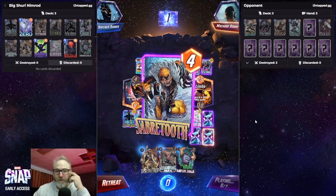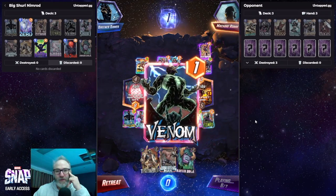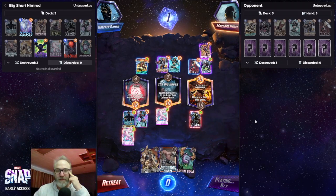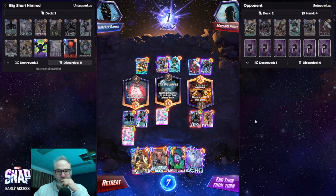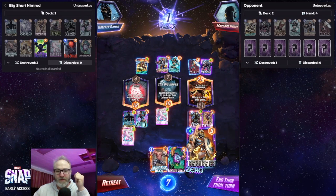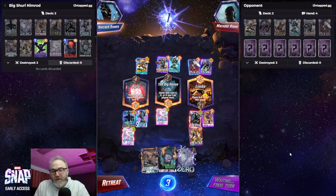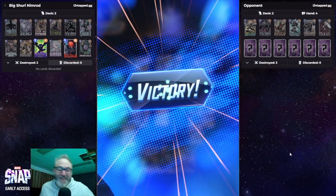We got Wave. She doesn't come back until after the event — good to know. There's no way they win the Kiln, so we just Taskmaster over here and hope they don't have Shang-Chi. Unless this is a Null deck and they play Null Death... or they just retreat.